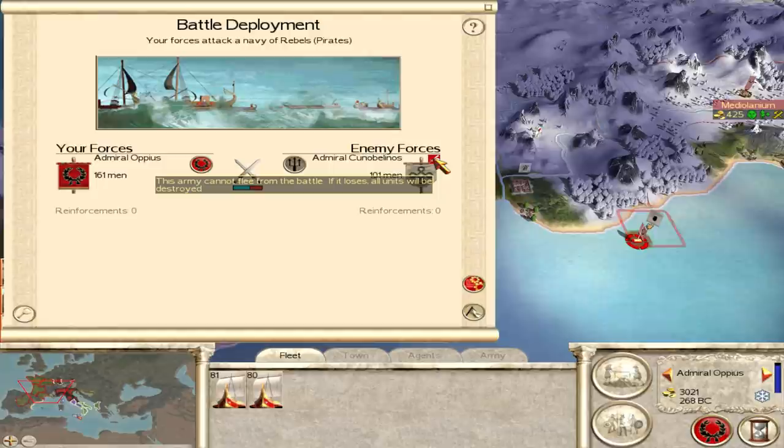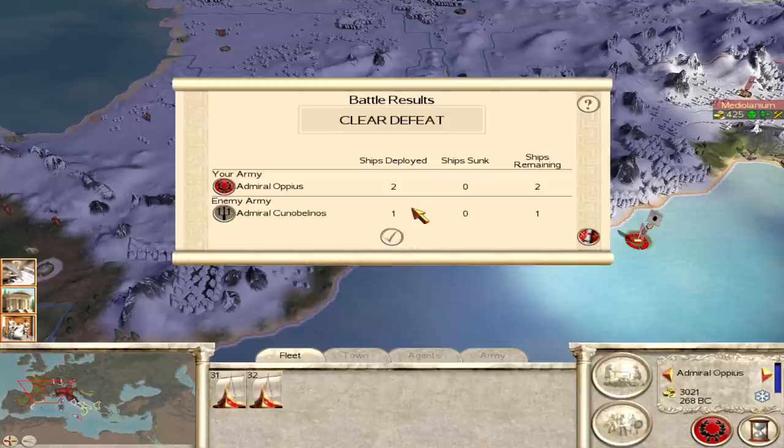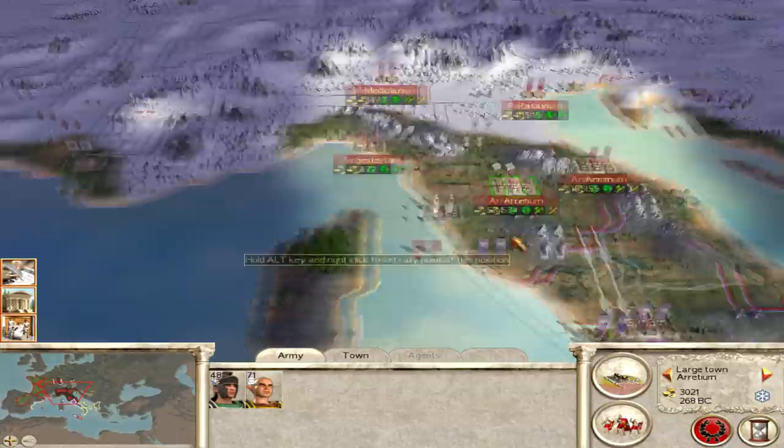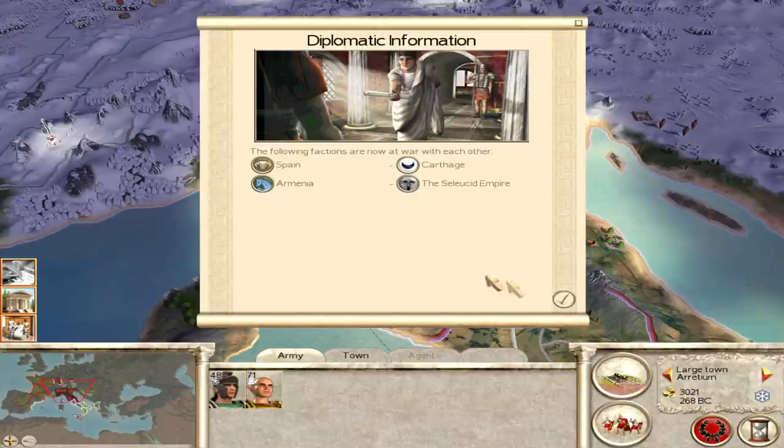Rebels — a little unfortunate because they stop me from getting there in one go, unless I want to attack this navy. Wow — those are pirate ships, surprisingly even. Army cannot flee from battle, lose all units will be destroyed. They managed to get further than I could have done myself, so that's something. Somehow we lost that naval battle.